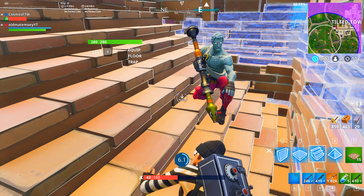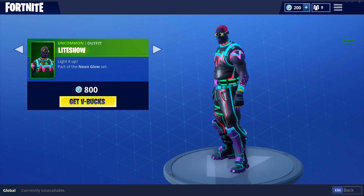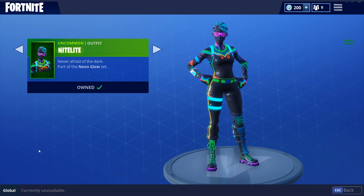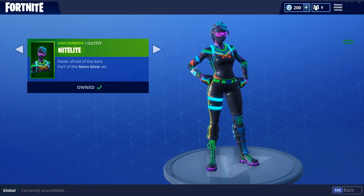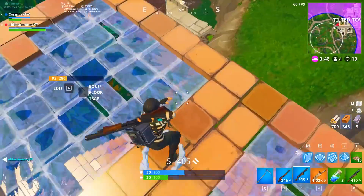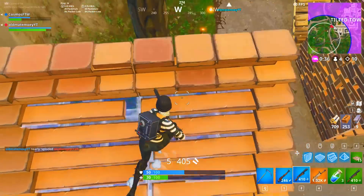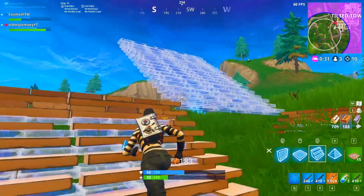Number two and number one are basically the same skin — a little bit different, but both only 800 V-bucks. These are the Light Show and the Night Light. They're in a skin combo together — they look the same, one's a boy and one's a girl — so I added them both on the list. They are so unique compared to other skins and could easily be 1,200 or even 1,500 V-bucks because they just look absolutely amazing. For 800 V-bucks I went ahead and bought them myself today. You really can't go wrong with the Night Light and Light Show skins inside of Fortnite.